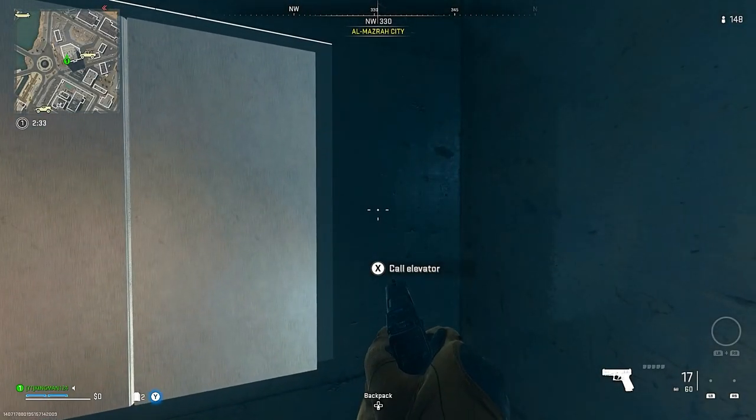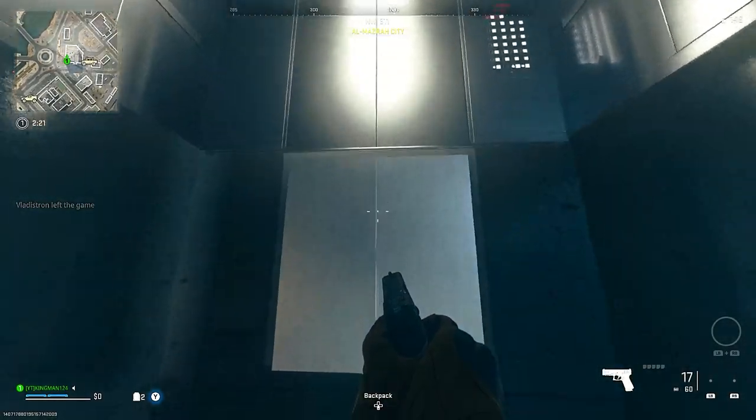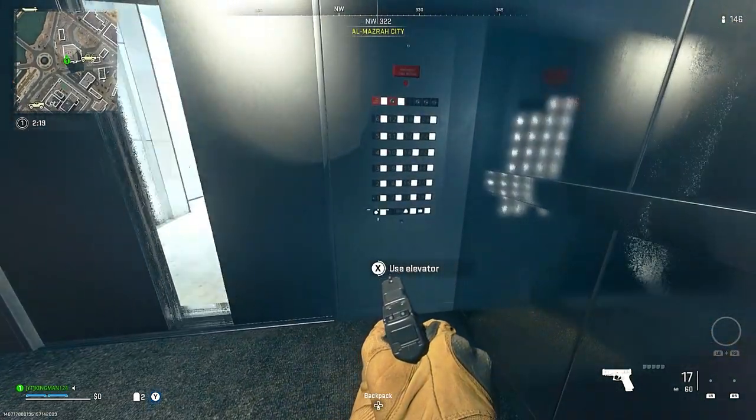If you're wondering how to get out, all you have to do is just activate the elevator like this, and you want to wait for it to come down — it will then bring you back up. But unfortunately, you cannot get out of it if you're on top of it.